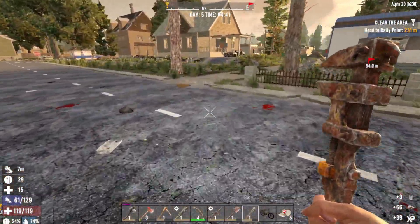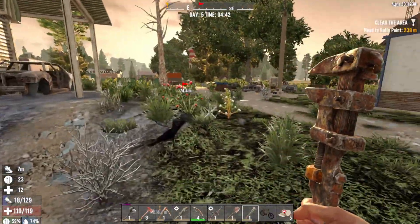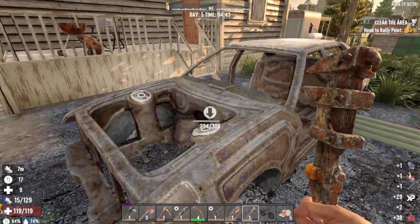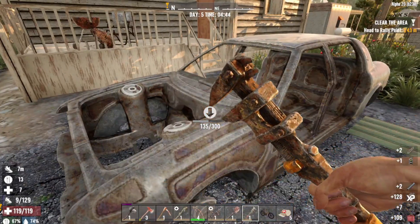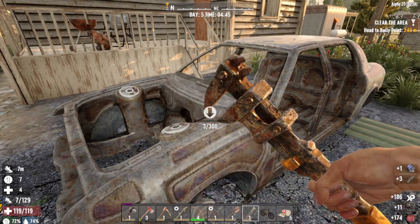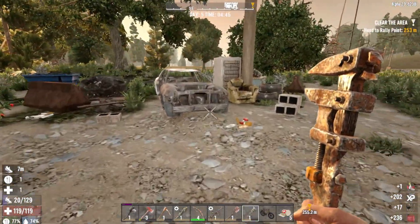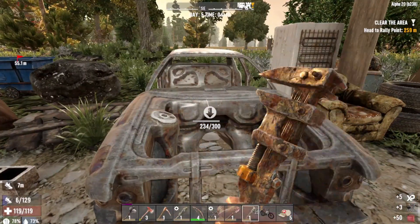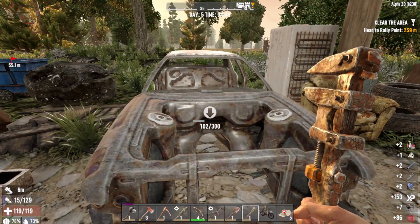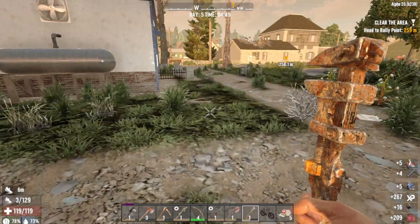Some more rock. Maybe this car over here will give us a battery. There's another car right over here too. Keep wrenching — we could use the gas anyway. We'll slowly make our way to the quest marker. No battery there, no battery there, no battery there. At least we'll have plenty of gas to facilitate the mini bike. No battery there either.